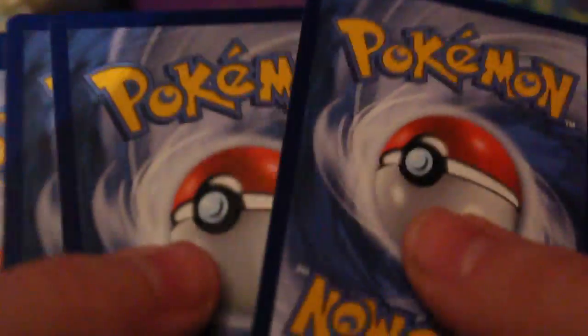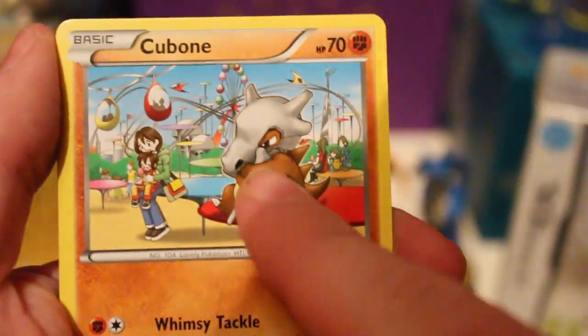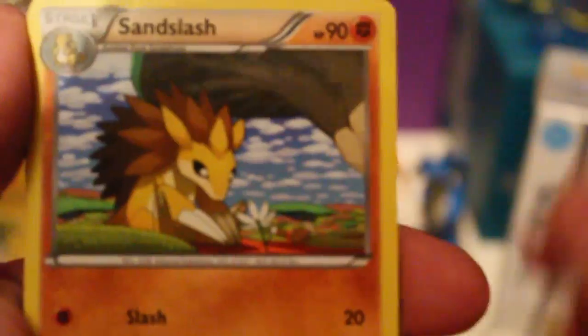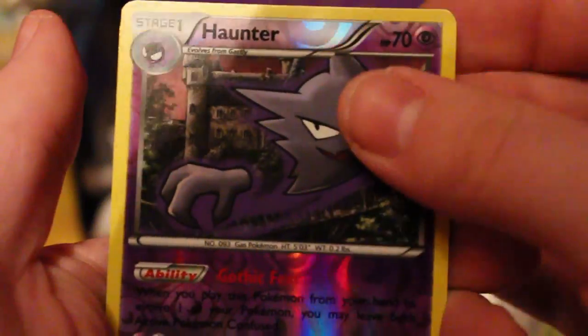We're down to our second to last pack already. We've pulled a Holo, and please Pokemon, let us get something. We've got a Magnemite, a Hippopotas, a Pansage, an Exeggcute, a Cubone - the saddest little Cubone ever. We've got a Sandslash, Heavy Boots, a Fisherman, and a Reverse Houndour. And the rare is...